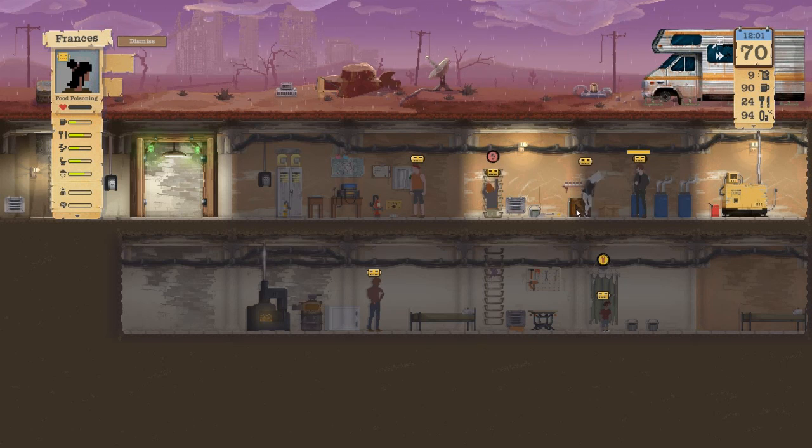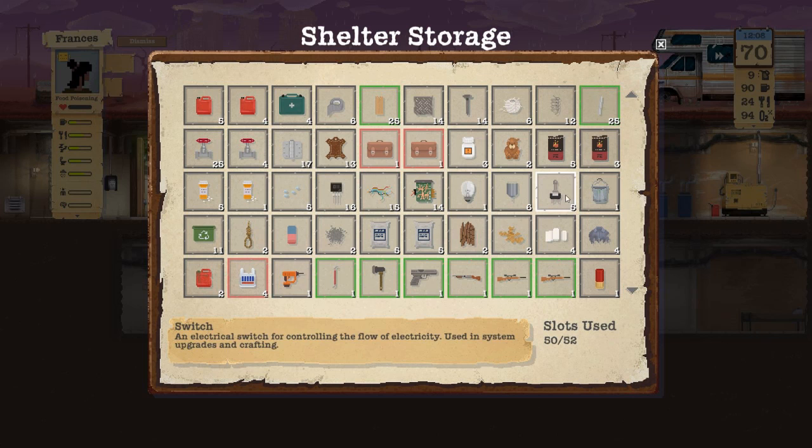We can make gas masks now. Let's check our inventory real quick. We have wool — we have a lot of wool actually, so we can make gas masks.